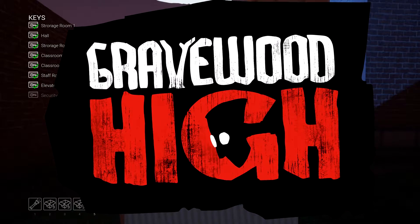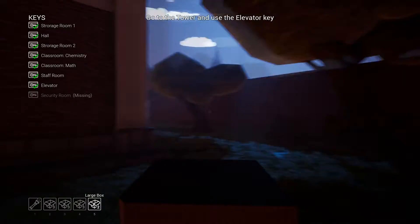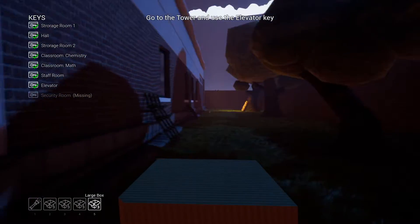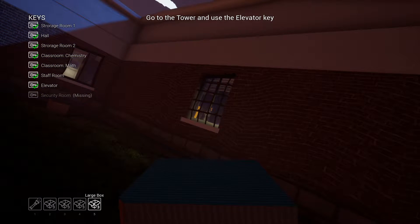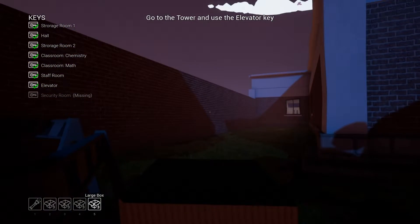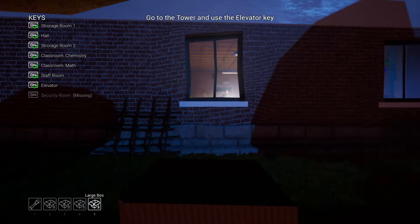Hey everyone, my name's Dino. Welcome back to Gravewood High. So as you can see on the left, I've been a bit of a busy bee. Been looking around and seeing if I can find things that we're not supposed to see. And while I was running around doing that and just being an absolute pain in the arse towards the teacher, I found out that I was able to essentially freeze or bug the teacher in a position where it gave me free roam of the map — not being able to walk through walls, but basically not having the teacher chasing my arse down every five minutes.